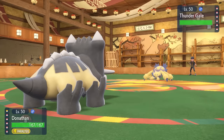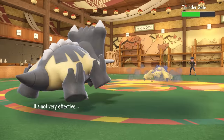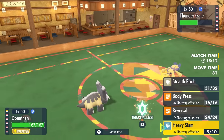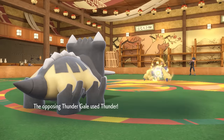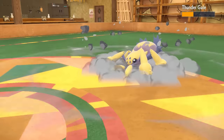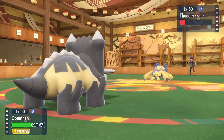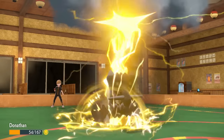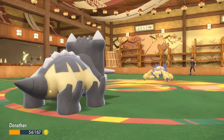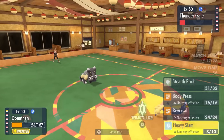I'm just going to try to slam them again, and they actually go for the Thunder and do miss. We're not making a whole lot of progress here, but I do break through the paralysis, and the resisted Heavy Slam does a solid chunk. Donathan is built like a damn refrigerator. They do connect on the Thunder and it doesn't do a whole lot of damage. This is also a Sturdy set with a Custap Berry, so if I can get into that pinch range for the Custap to get an attack off, I'm fine with that. I do get fully paralyzed once again, and it puts me just out of range for the Custap Berry to activate.